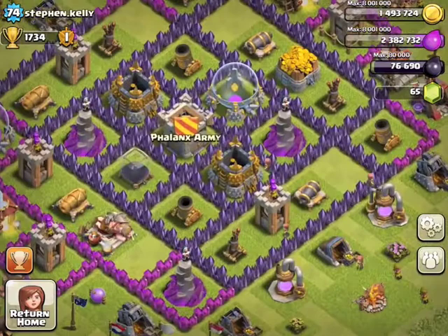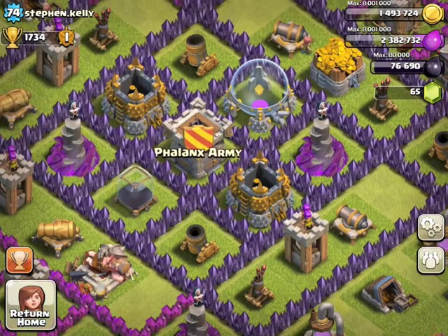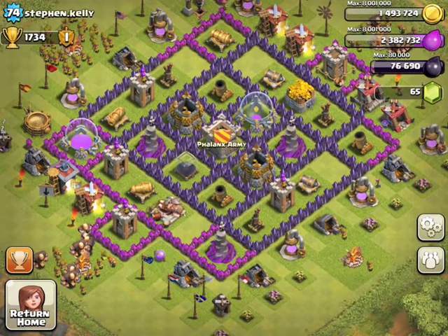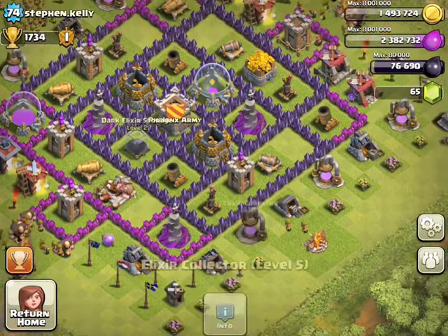This is a Town Hall 8. I would recommend definitely trying to centralize that mortar on the right, but great job centralizing the clan castle. I'm not really sure where you could put that mortar — it's kind of difficult. I would recommend switching up your base a little, maybe copying a Town Hall 8 farming design from YouTube, something like that.